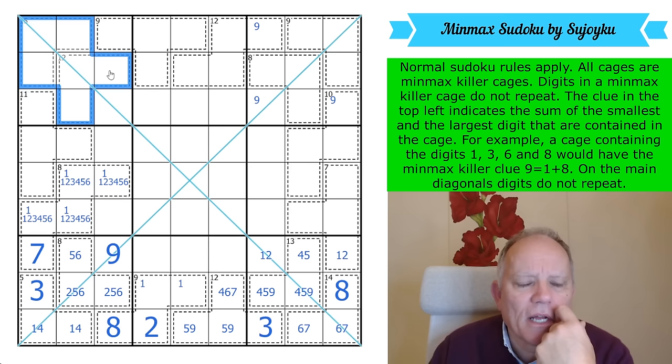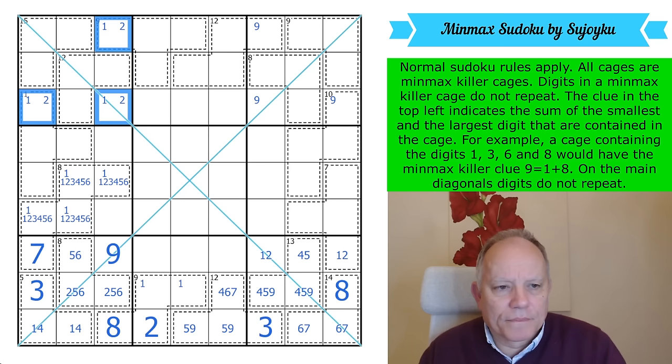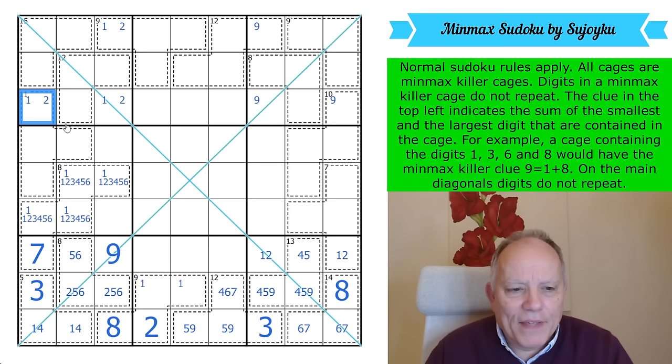Where 1 and 2 cannot go in these cells because they're too minimal for a 12 or 15 total, so 1 and 2 have to be in this group. One can't be in the 11-cage because 11 needs — since its maximum digit is 9 — a minimum digit of at least 2. So there's now a 1 in one of those cells.